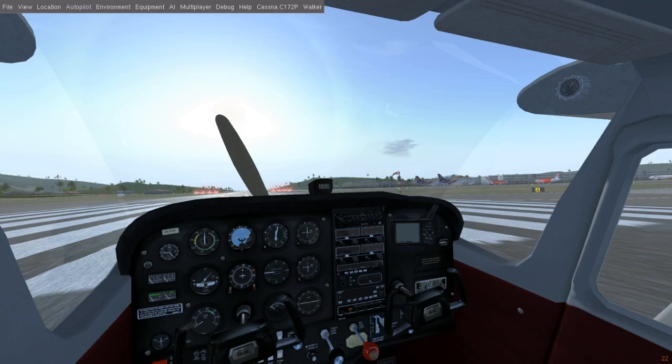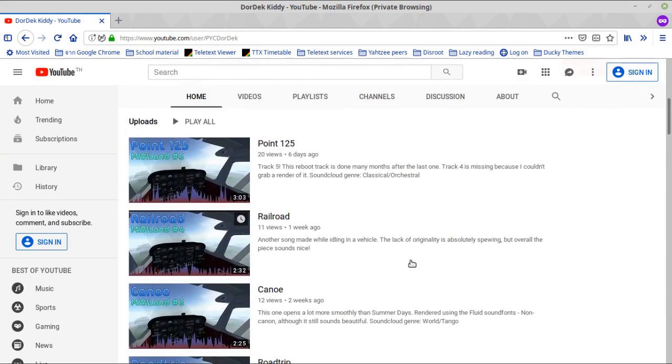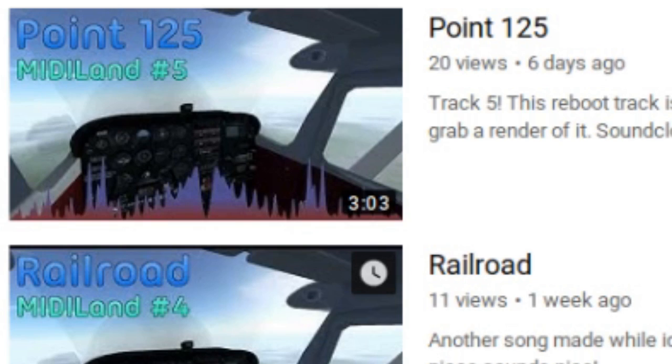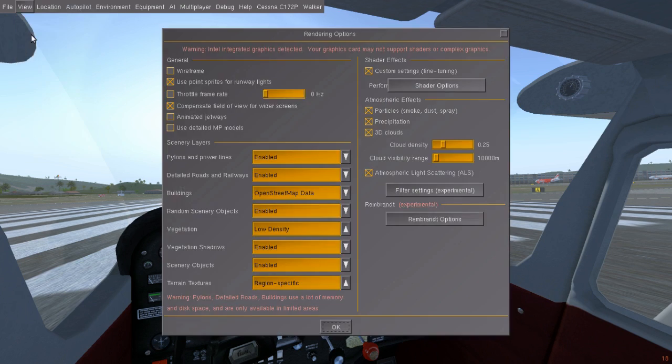Welcome back to Order Kitty. We're back on FlightGear again after a month-long break. Today we're going to see what all the graphics options do. I feel inclined to talk about this because the default settings are tuned for a potato from five years ago and don't automatically adjust to that shiny new RTX GPU you bought. So without further ado, let's jump right in.